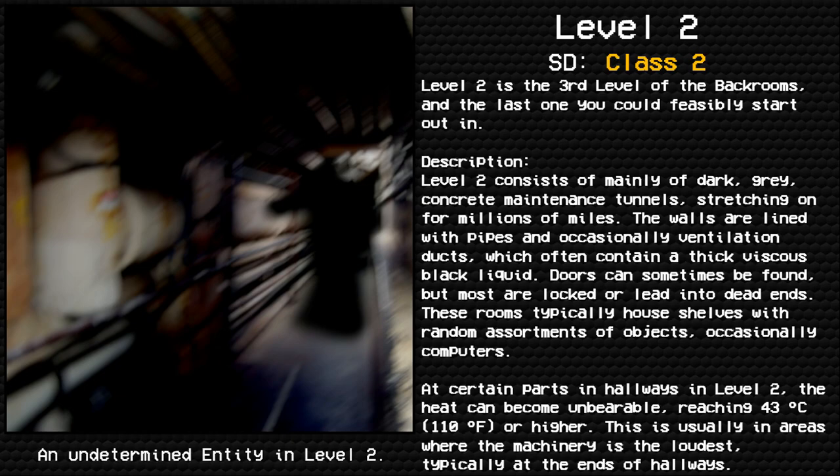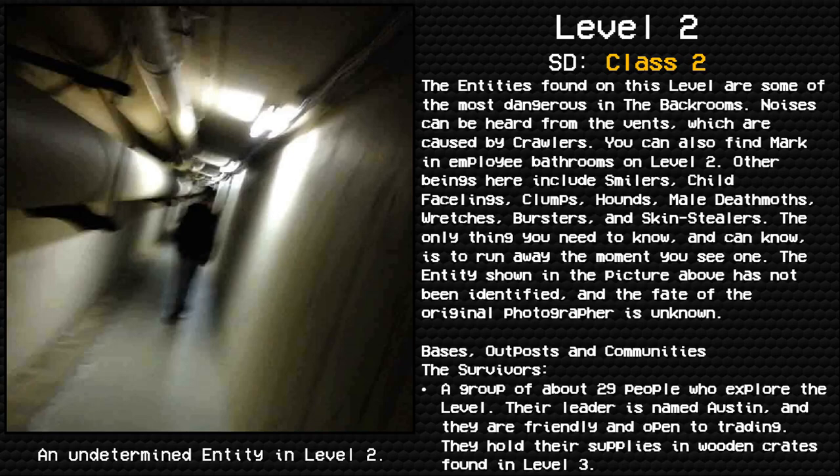In certain parts of Level 2, the heat can become unbearable, reaching 43 degrees Celsius (110 degrees Fahrenheit) or higher. This typically occurs in areas where the machinery is the loudest, usually at the ends of hallways.